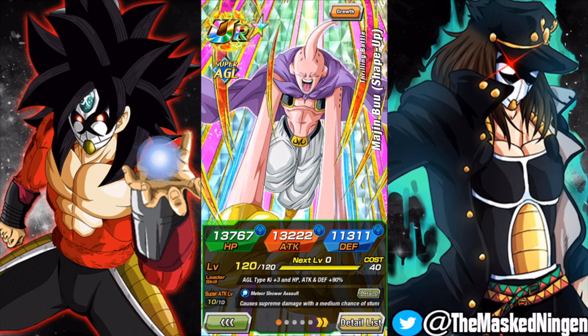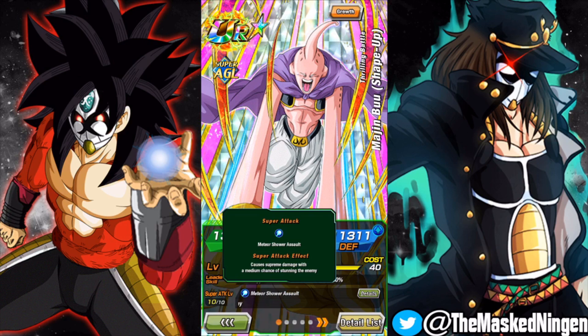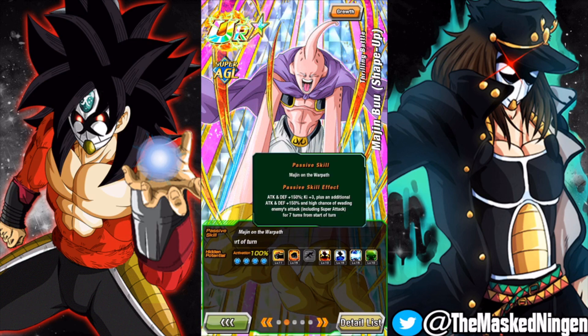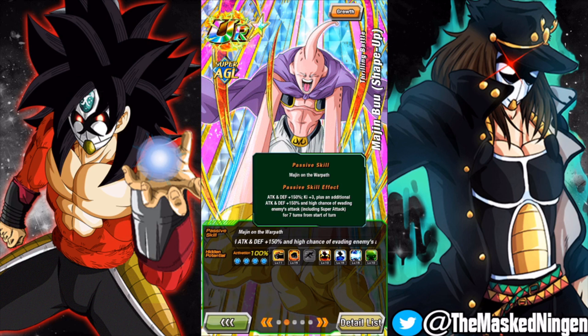His leader skill is kind of average - AGL types, 90% of stats, maybe useful for Battlefield but not really anything else. His super attack, the Meteor Shower Assault, does supreme damage with a medium chance to stun. His passive gives attack and defense 150%, three Ki plus an additional attack and defense 150%, and a high chance of evading enemies' attacks - which is 50% - for seven turns. So for seven turns he has 300% attack and defense, three Ki and a 50% chance to dodge.